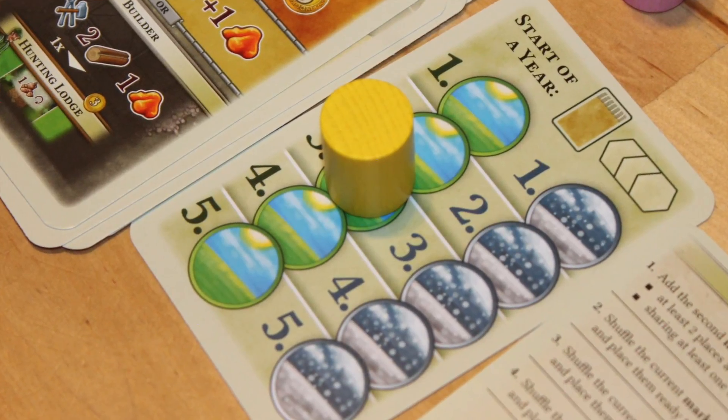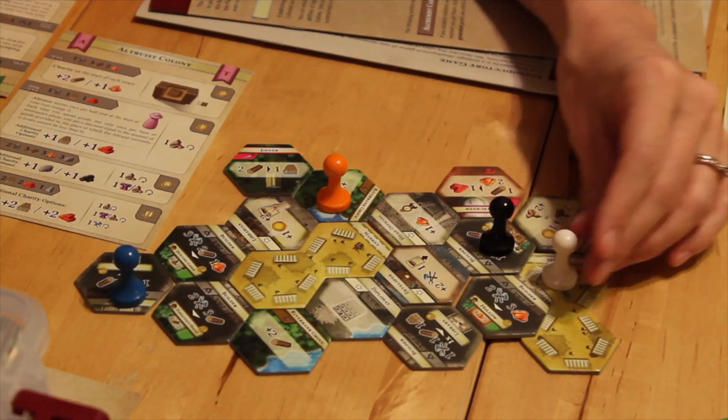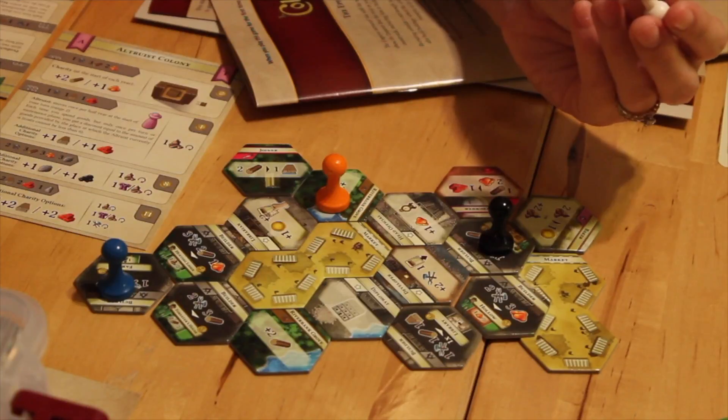Each era has essentially 10 turns — five game years, each with a summer and a winter turn. On your turn you take your piece and place it on the market. As the game goes on you'll have access to more pieces and a greater movement range, but starting out they can only move into an adjacent hex.